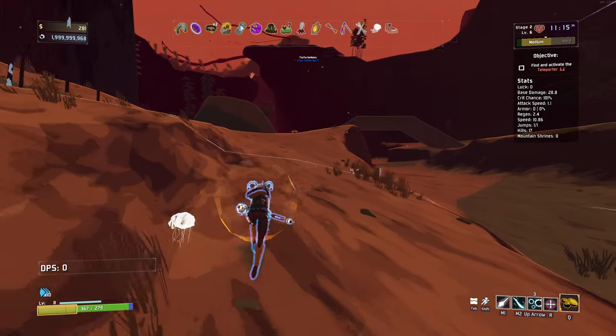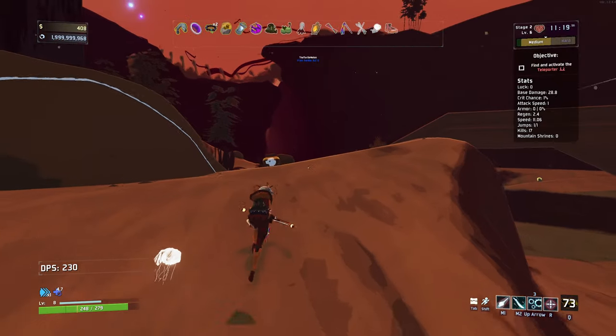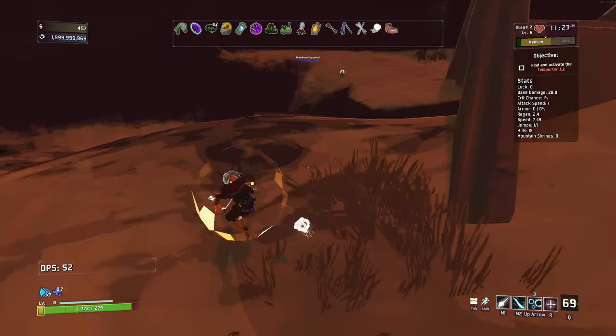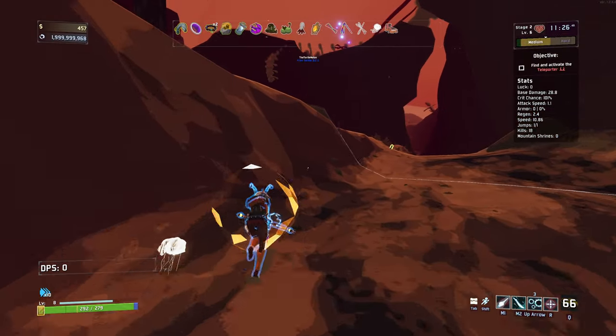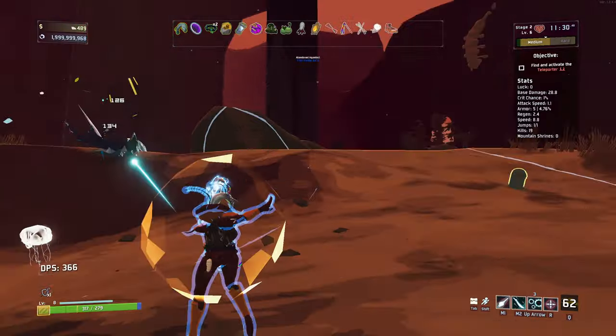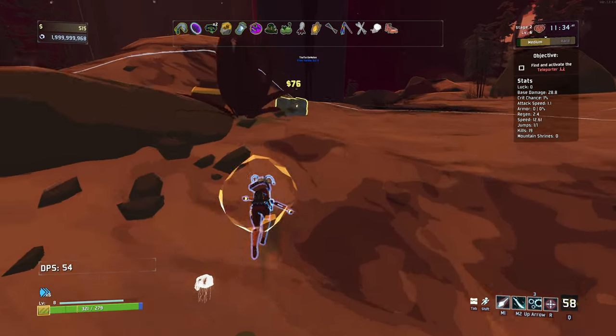I'm going to need some higher base movement speed for dealing with those rifts in the future. We did see quite a lot of stuff where we spawned - you never really spawn at this side, you always spawn at the other side. There's a chest there.